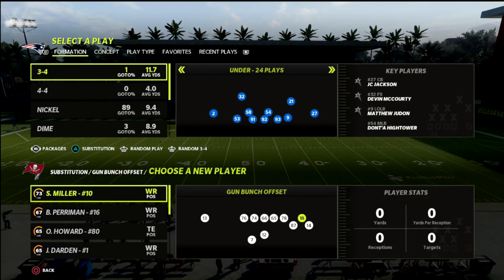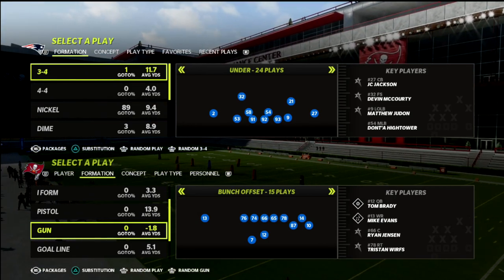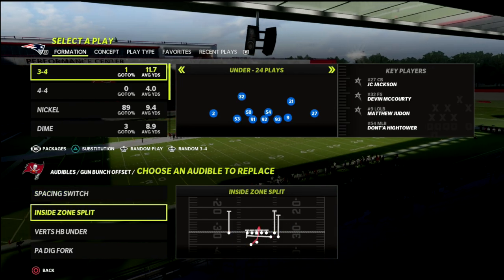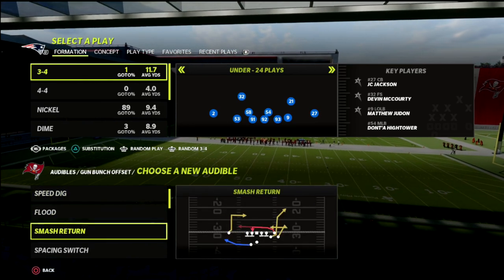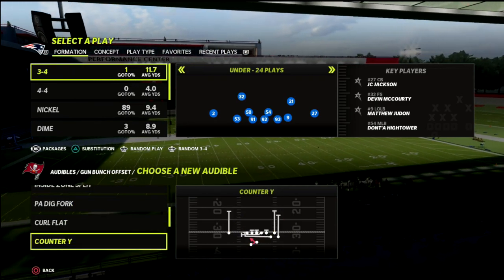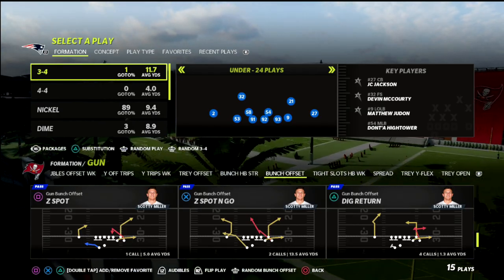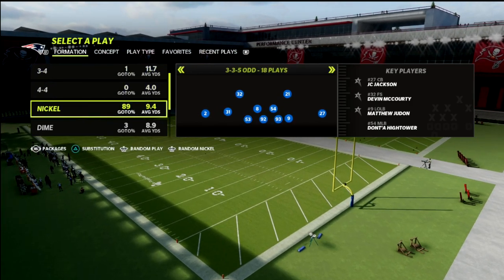What I wanted to talk about in this video is the 3-3-5 Odd, and I want to do a comparison and contrast to the 3-3-5 Wide and talk about why I think you might find that this defense is better than you remember it being. I'm going to set some audibles here from the Gun Bunch - smash return, Z Spot, Verts, Flood, PA Dig Fork - and come out in the Z Spot with a corner route. First, I want to come out in the two fronts and show you the difference.